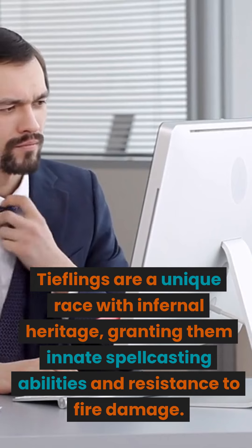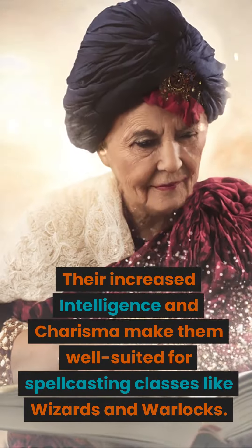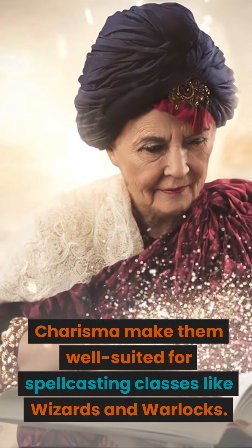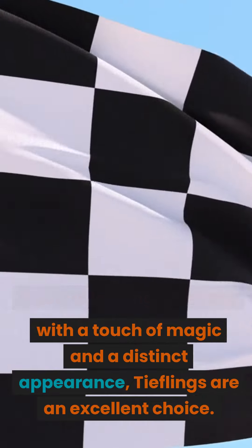Tieflings are a unique race with infernal heritage, granting them innate spellcasting abilities and resistance to fire damage. Their increased intelligence and charisma make them well-suited for spellcasting classes like wizards and warlocks. If you're looking for a race with a touch of magic and a distinct appearance, Tieflings are an excellent choice.